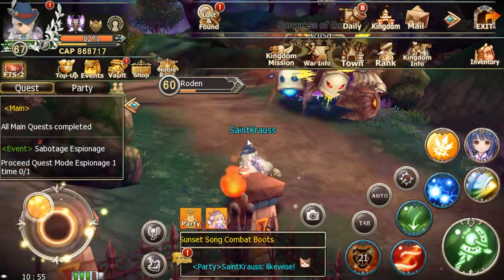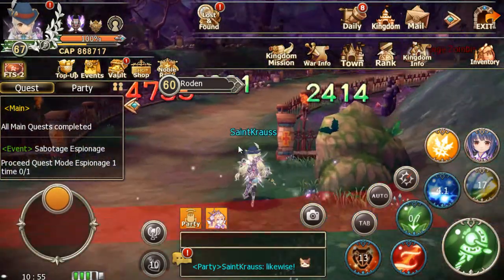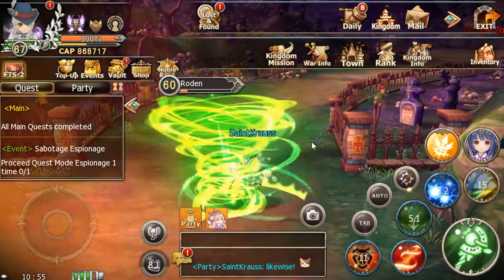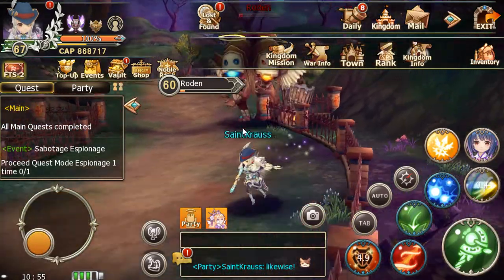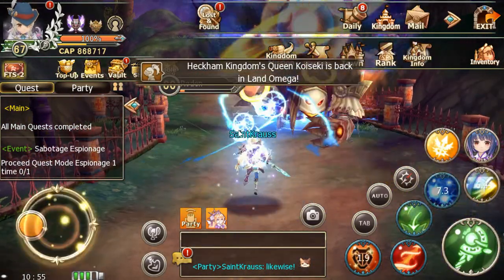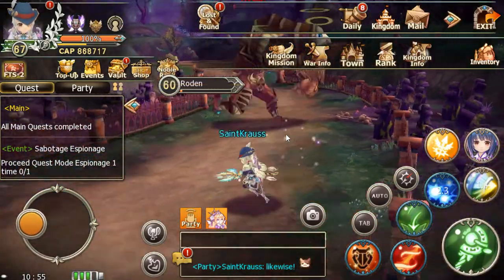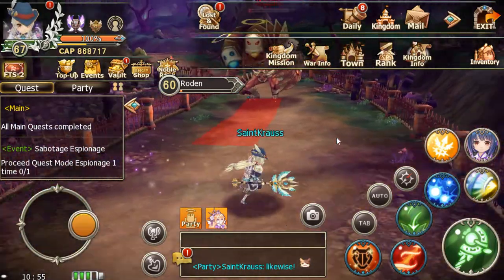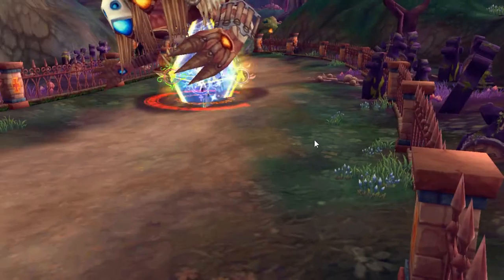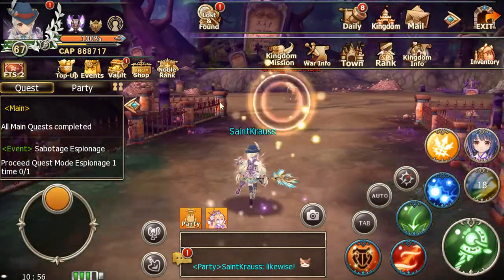Wait for him to cast, then do your ultimate. Apparently you are NOT invulnerable when doing your ultimate — that's something to take note of. The timing is important: wait for the beam animation to go off, otherwise you'll catch a face full of beam damage. All right — he should die. Got it the first time, no wasted stamina.